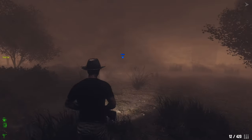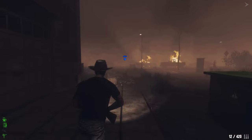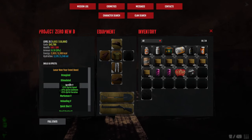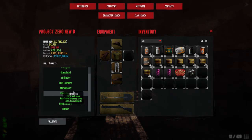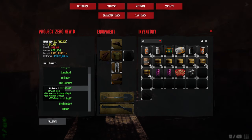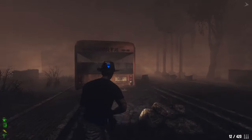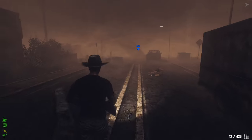Everything else maxed — yes sir. Hunter gives damage versus mutated, which applies to all bosses. So the skill priority I always go with is: Sprinter first, then Marksman, then Reloading, then Quick Shot. When you can put a point into Sprinter, do it; then Fast Learner, then Marksman, then Reloading, then Quick Shot. Usually people go for Hunter around level 25 to 30. I'm getting it from level 31 to 35.